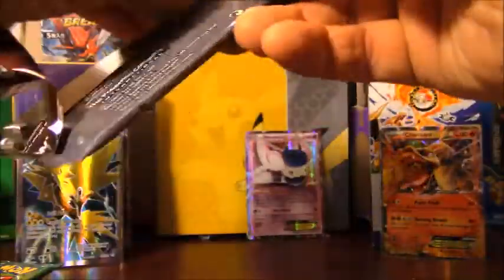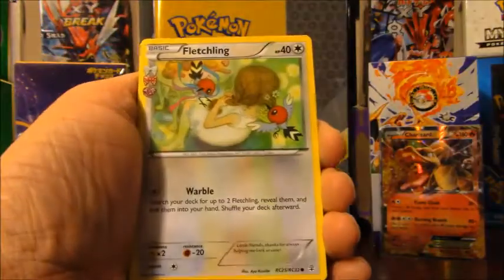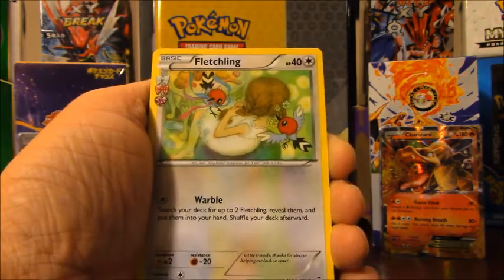Two down, ten to go — that'll be 36 booster packs total. I only paid $3.50 for each of these on eBay, and the seller promised he had not weighed anything, which is definitely true given the amount of ultra rare pulls I'm getting. Next pack has Fletchling...